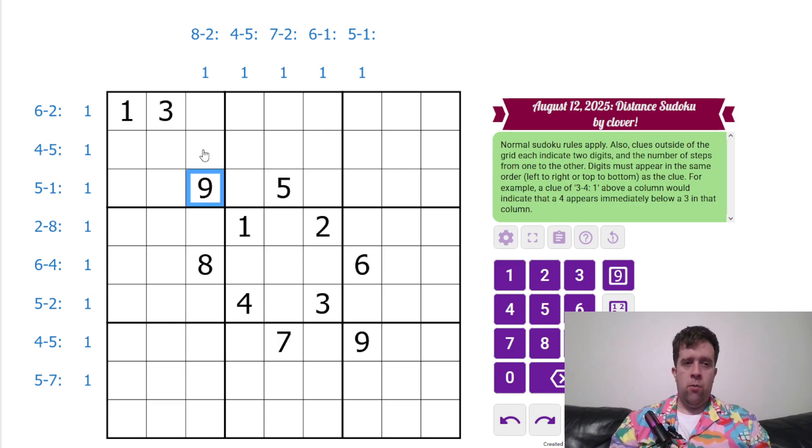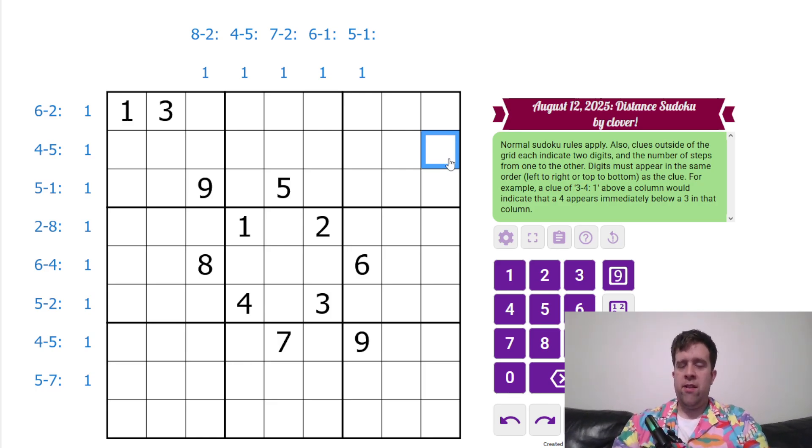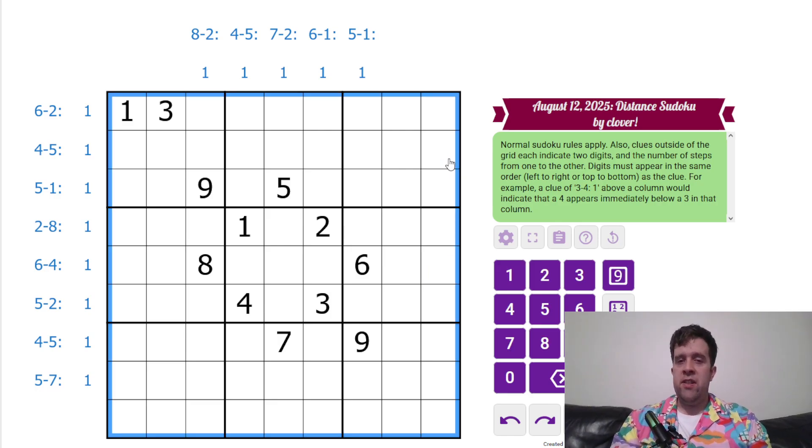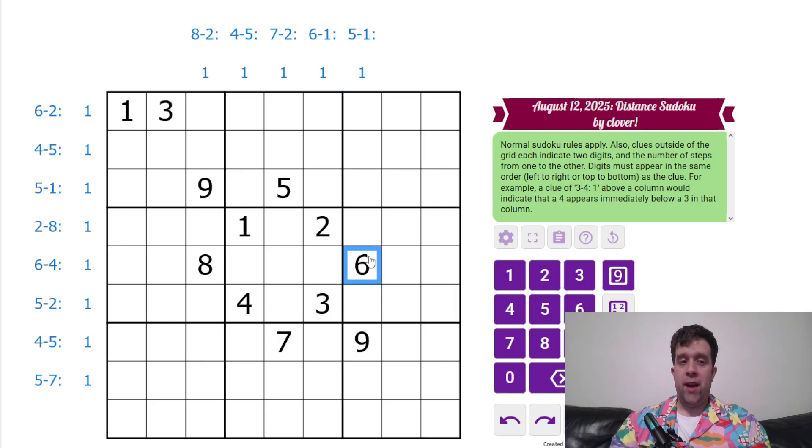So what that means is they must be in the same order. For example, if I had a clue that read nine, one, three — that means nine to one and then three steps — I would have to have nine then one, three cells away. It does need to be in that order. You might get yourself tripped up today if you don't do that, but I warned you.